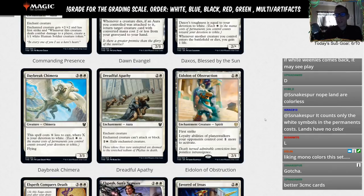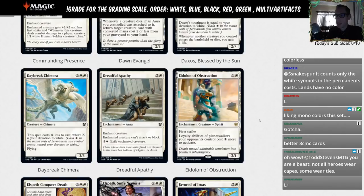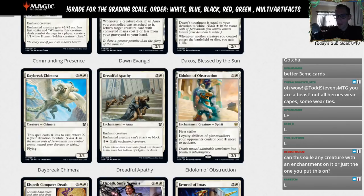Dreadful Apathy — two and a white enchantment aura. Enchant creature — it can't attack or block — and you can spend three mana to exile the enchanted creature. So you play this as a three-mana pacifism and then spend an extra three mana later to exile said creature. We're going to go with an L here — I don't think we're playing that in standard. This can only exile the creature that you're enchanting with this.